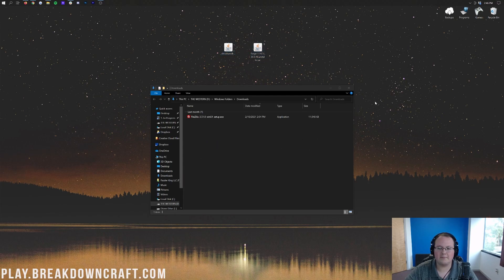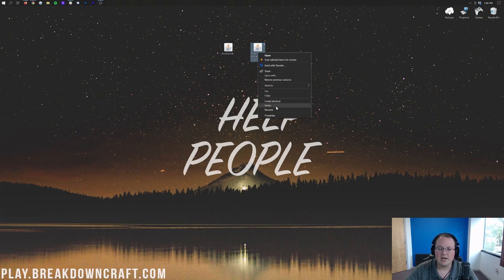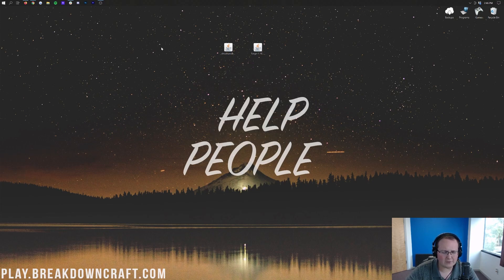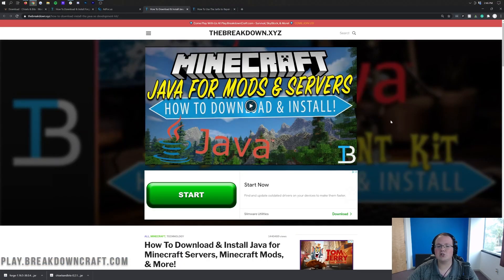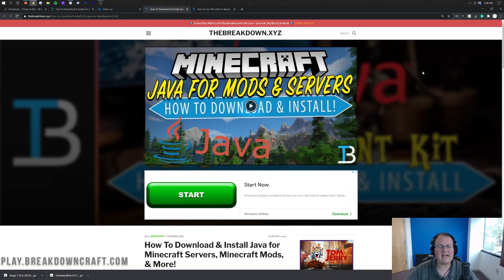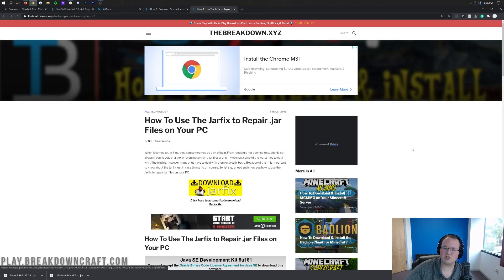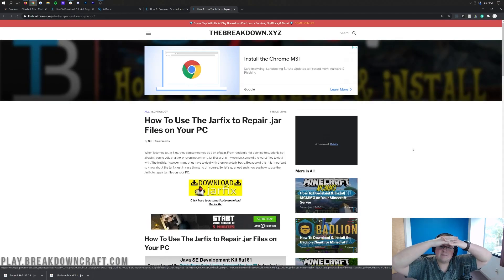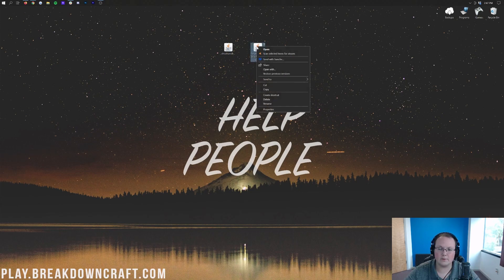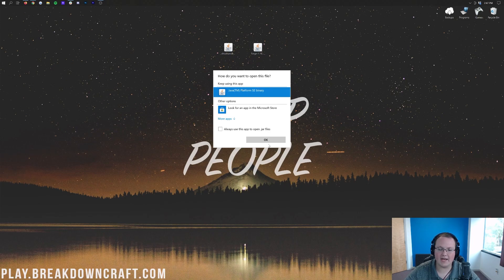We're going to start off with Forge. Right-click on Forge, click on Open With, and you should have Java there — click OK. But what if you don't have Java, or what if these files don't look like Java Coffee Cup logos? In that case, go to the description down below and download Java for Minecraft mods. If you do have Java but it's still not working, you want to run the jar fix — this will take all the .jar files on your computer and link them to Java once again. After that, right-click, click on Open With, and now you should have Java there. Click on that and click OK.